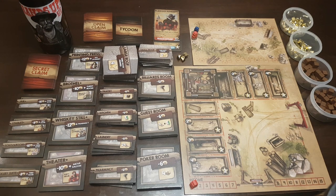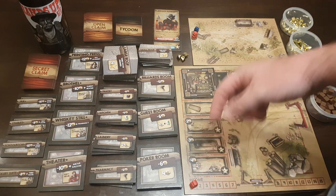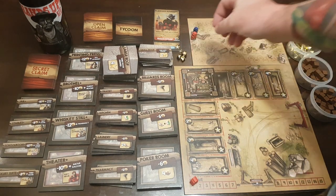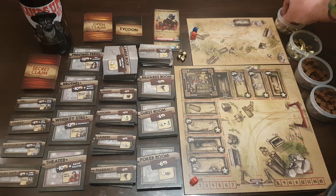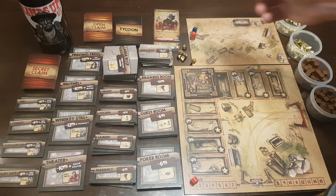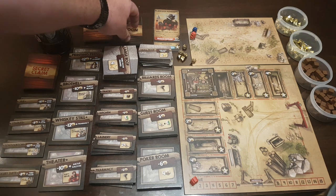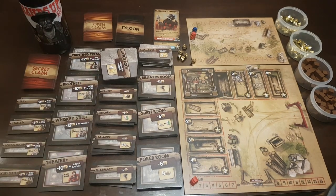There are also open claims — the same type of objective but open to everybody. About four of them are spread out on the board for everyone to try and claim for victory points. On your turn, the first step is the income step: you simply get gold equal to your income. The second part is your action step, where there are several things you can do, including earning two gold from the supply, or drawing two tycoon cards — you can only ever have five in hand.